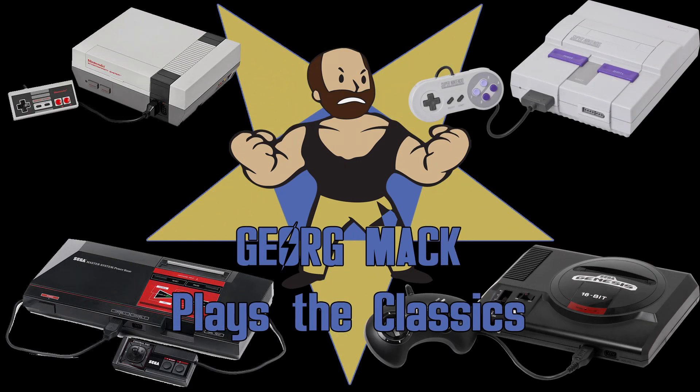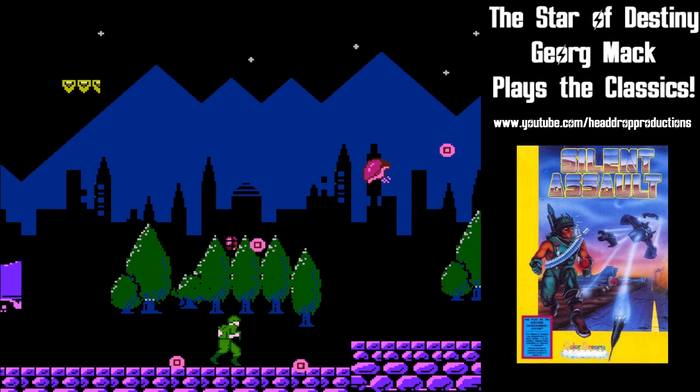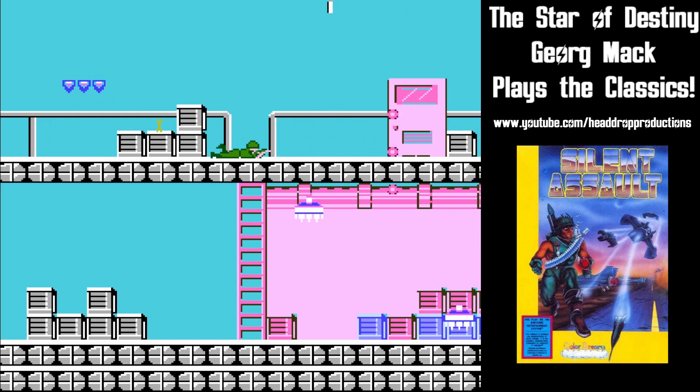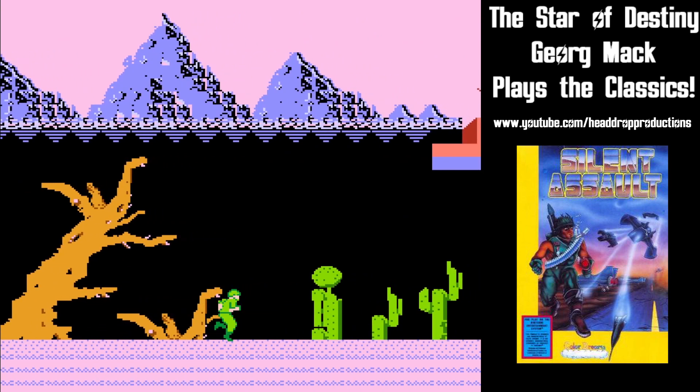Hello ladies and gentlemen, and welcome back to George Mack Plays the Classics. An alien power is the menace you must destroy in Silent Assault. By fate or happenstance, you are the only person unaffected by the possession power of the interstellar demons. Destroy everything in your path over 8 levels to kill the alien scum and liberate Earth.